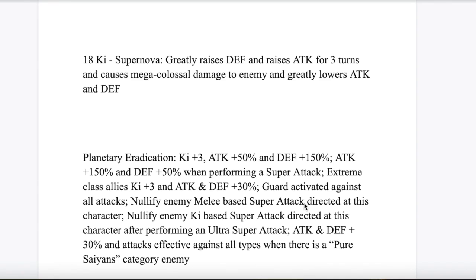He also has an additional attack and defense 30%, attacks effective against all types, and there's a Pure Saiyan category enemy bonus. So against Broly, he gains an extra 30% and a type advantage — super effective through the whole fight, making him great against Broly. This Frieza also has an active skill: Plan to Destroy the Saiyans — ki plus 6 and attack plus 30%, and he gets a Scouter for one turn. This can be activated when there's a Pure Saiyan category enemy, or from the third turn, and you can do it up to two times.